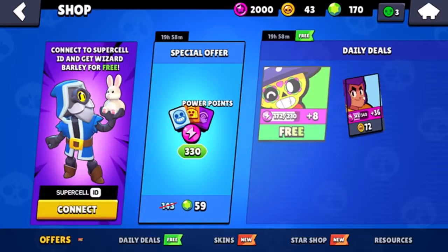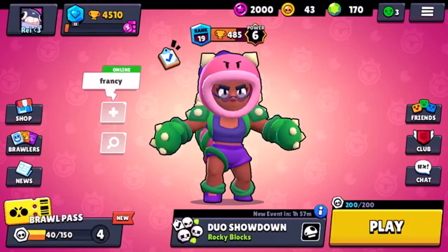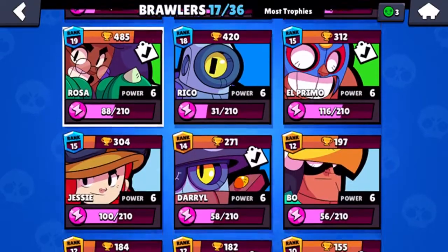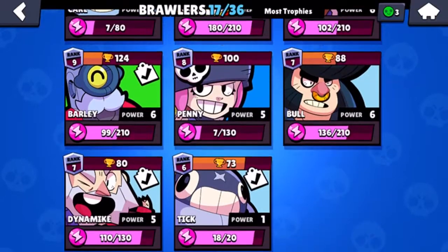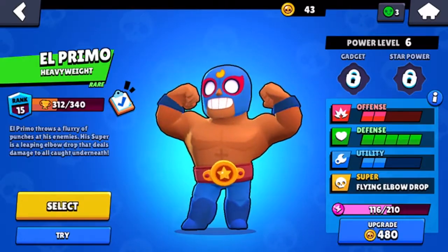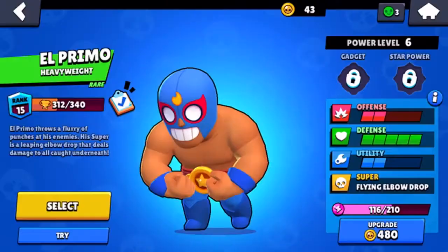Every day you get free things in the shop which you can claim, as I'm doing now. You can check out your brawlers here, and I'm going to change to a nice steady brawler like El Primo. If I want to try him, I press the try button just here.